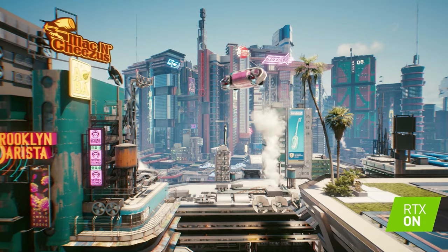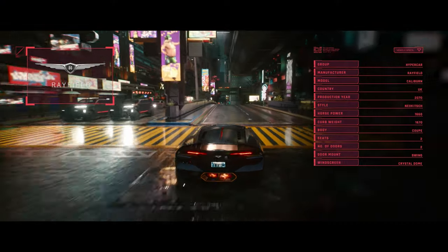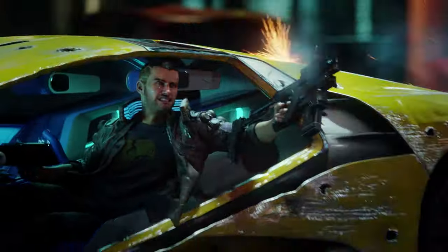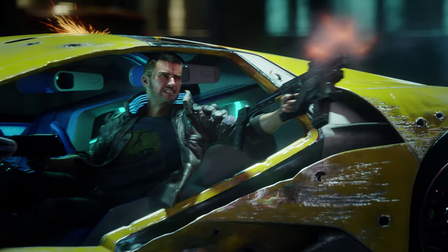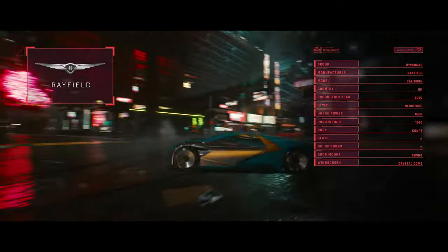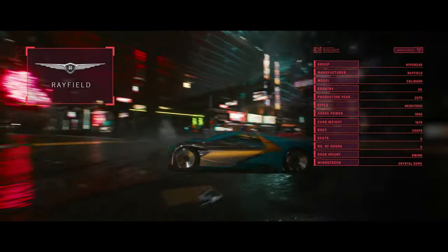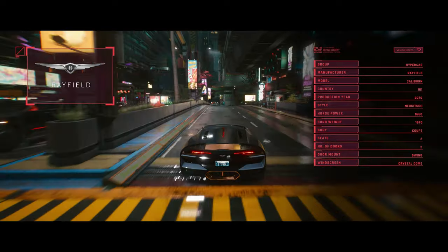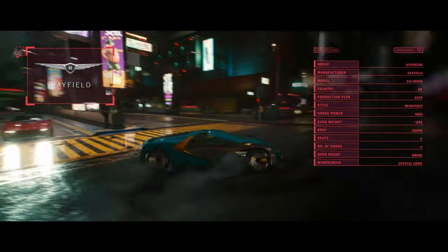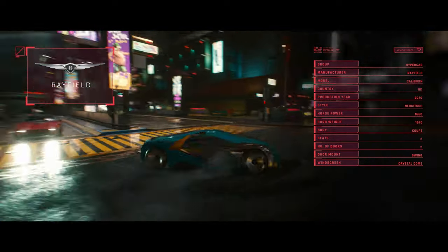On number seven we have a beautiful exotic car — this is the Rayfield Caliburn. We first saw this ride in the TV spot and it was in really bad shape, thanks to V I guess. Later on we got to see more info on this ride in the Rise of the Dark Future gameplay. This car has over 1,600 horsepower with a power-to-weight ratio of just one. I highly doubt that V would ever be able to afford one, but nothing is stopping us from borrowing it during our journey.